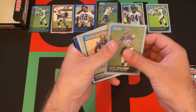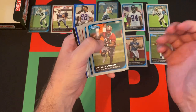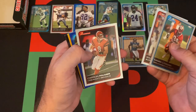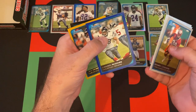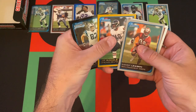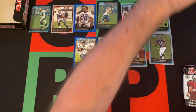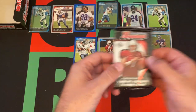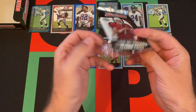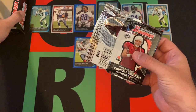Pack five: We got Mario Williams, the number one pick from that year. Mercedes Lewis — decent tight end for many years. Manny Lawson, Leonard Pope, Willis McGahee, Carson Palmer. We got a blue Damien Rhodes out of 500. JD Runnell, Jeff King, and Jason Hatcher are our gold and chrome variations. We're down to our final pack and we still haven't gotten an autograph or a relic — I think they're rookie autograph and rookie relic specifically.